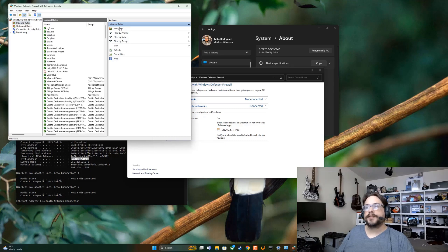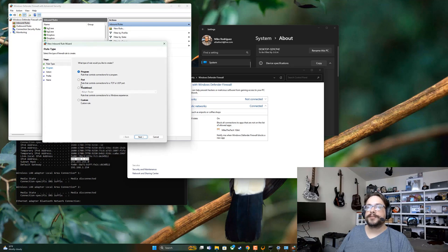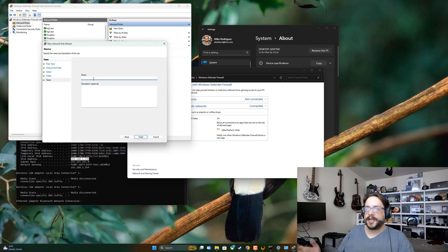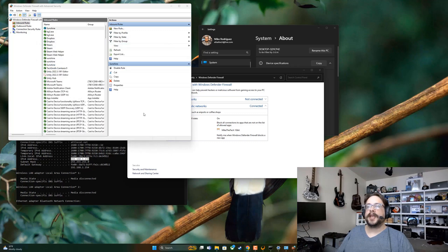If that doesn't work, you can create individual rules for each port. Choose Port instead of Program, go through the same ports we added on the router — for example, 47989, which is TCP — allow it, apply it to all network types, name it something like 'Sunshine', and finish. Do that for each port listed, and at that point you should definitely be online.